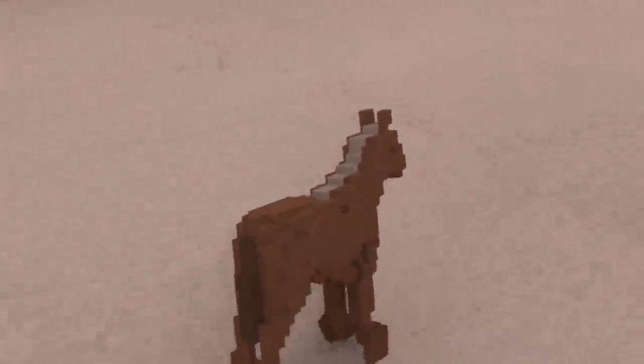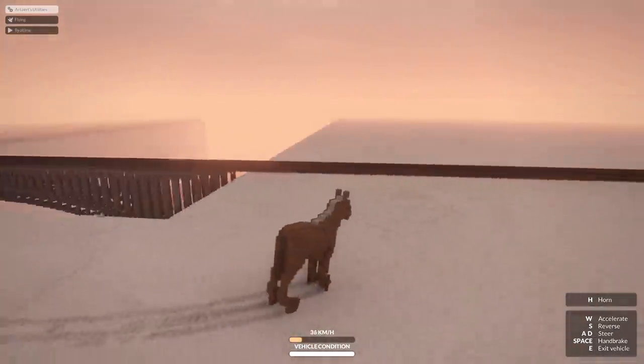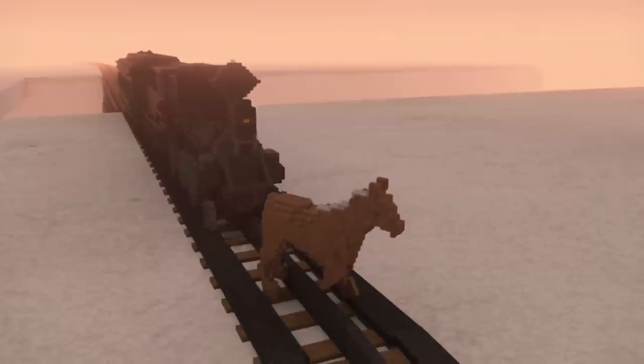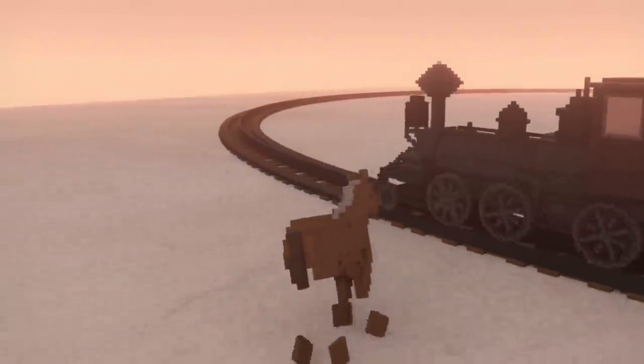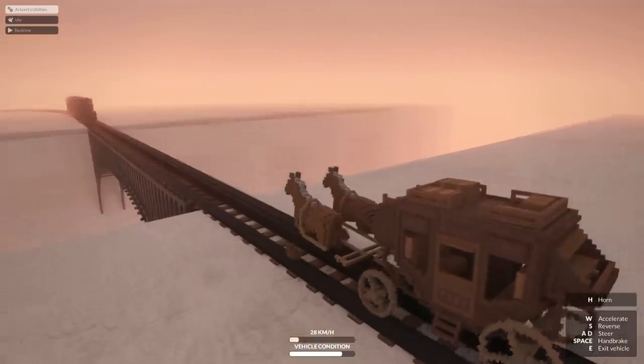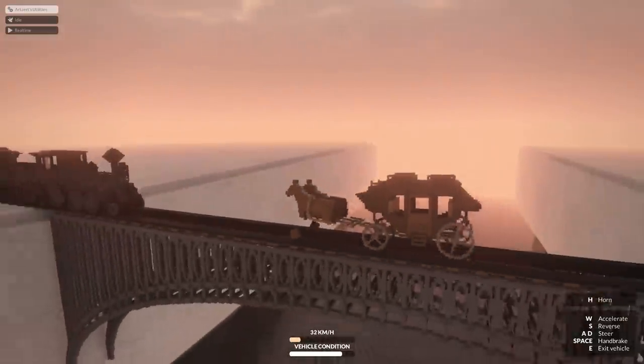This level also has drivable horses. I didn't know horses were this hard to drive. Oh no, I'm trapped on the rail — my legs! It's okay, my legs still work. Come on then, we will meet on the bridge.